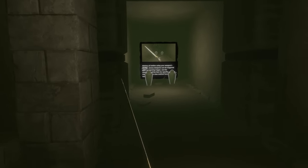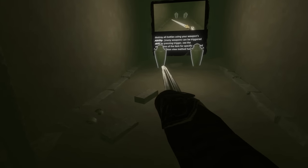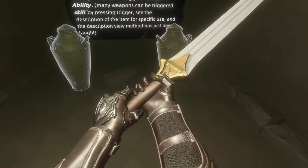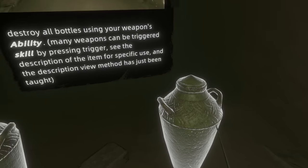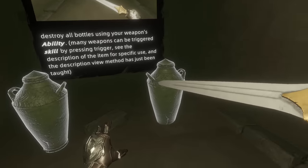Destroy all buttons using your weapon's ability. You disgusting pots — you are my first true test, my first real combat! I have a weapon ability! Okay, trigger.